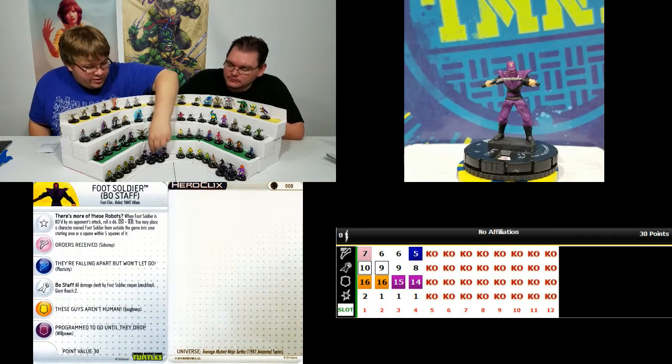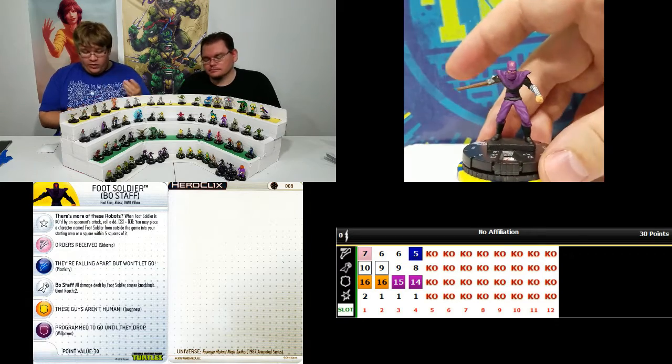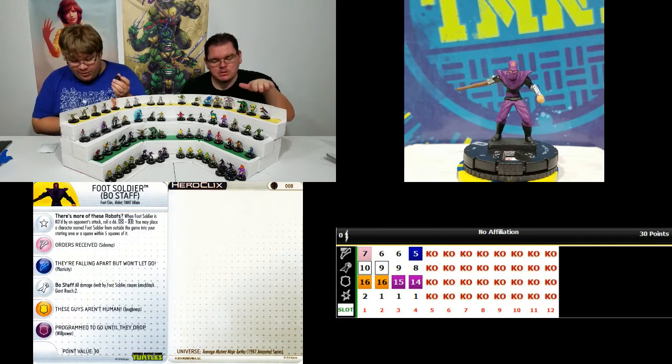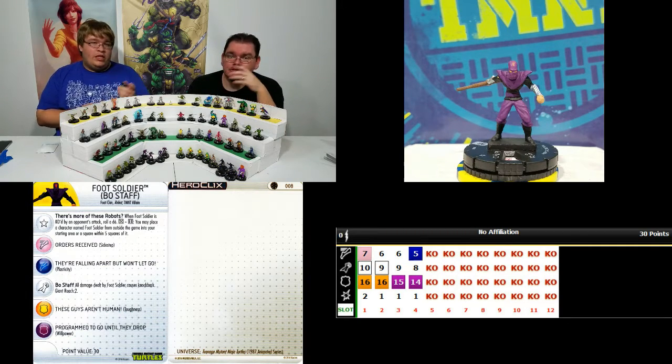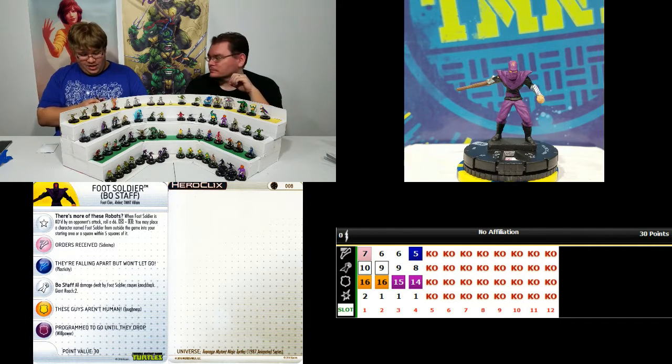We have the Bo Staff Foot Soldier — Donnie's counterpart. Same thing: Sidestep, 10 attack with the Bo Staff ability, which gives him all damage caused by him deals Knockback damage and Giant Reach 2. A little bit of range — Giant Reach is a total game changer. If you watched our Superior Foes — Sinister Syndicate versus the Serpent Society — Giant Reach 3 changed the game. You can punch someone from three squares away. Watch your Giant Reaches because they come in really handy.